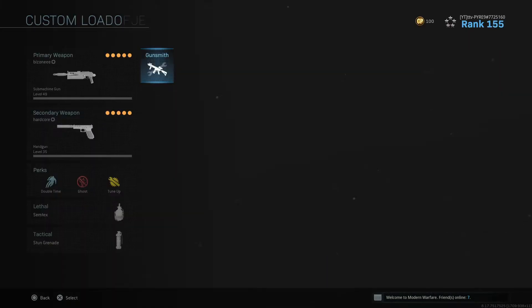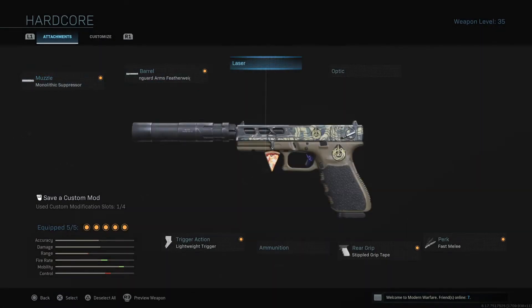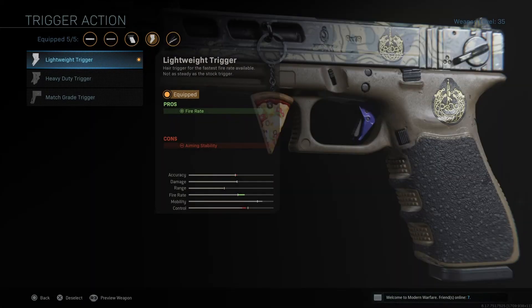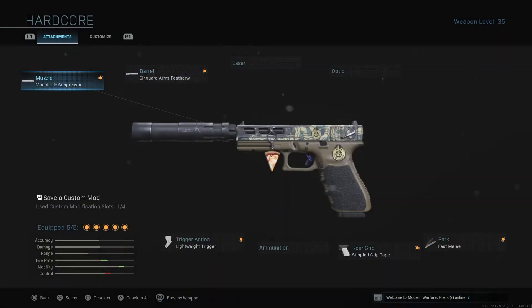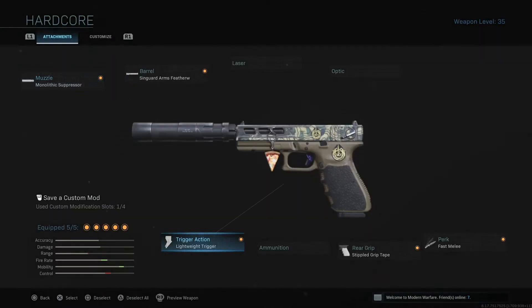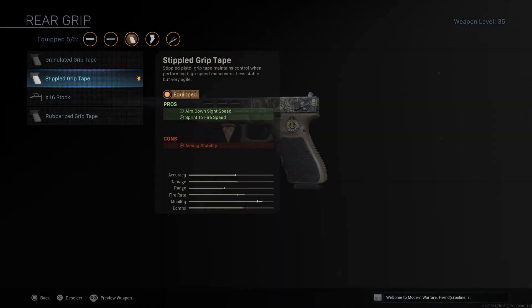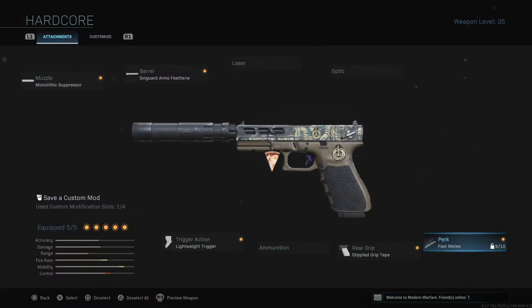My secondary — I didn't use it that much in the gameplay but it is pretty good. I use the lightweight trigger so I can shoot as fast as possible. The sidearm featherweight is also just for that ADS speed. The monolithic suppressor is the same as on the PP Bison — more damage range and sound suppression so they don't hear me coming. Stipple grip tape, like I said, always a must. And then fast melee in case someone's really close and I've got to do something about it.